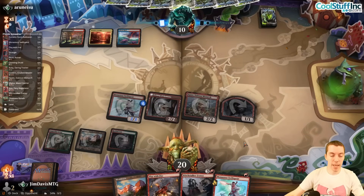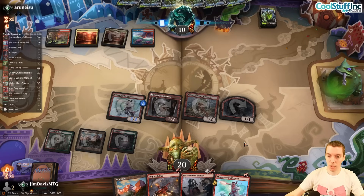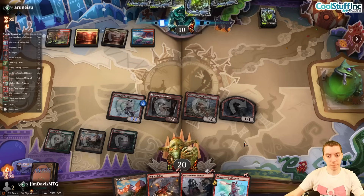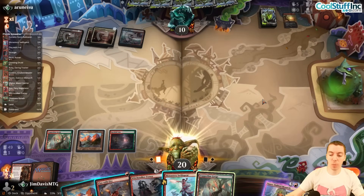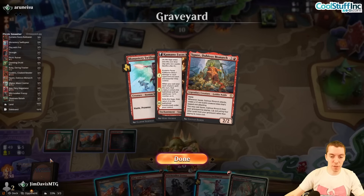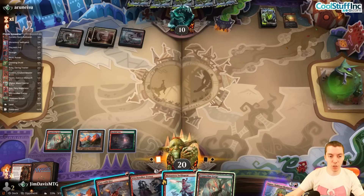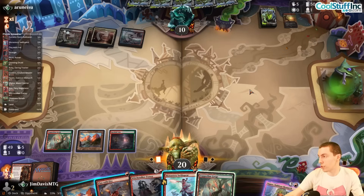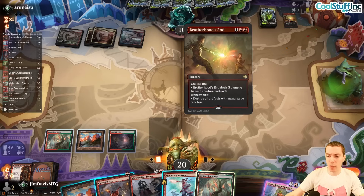They basically didn't do anything the first few turns, so that's fine. How'd I know? Look at their plays — there's no way they'd keep a hand without a play on turns one, two, or three unless they have a sweeper, which just doesn't make sense. Anyway, we had no way to really know until we cast Squee and they didn't counter or kill it.